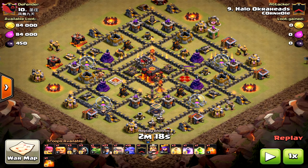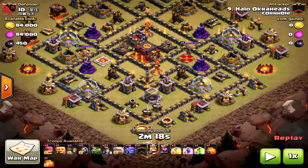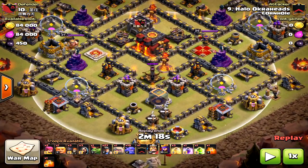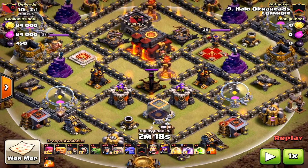This base isn't the greatest base design, so the bowlers will really take out — hopefully — both of those inferno towers. The big key here is obviously creating that funnel. I'm going to use the baby dragon to do that, coming from the south, away from two of the Xbows, and they'll pass directly into the core.